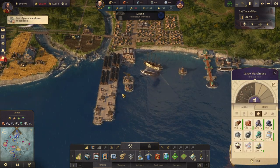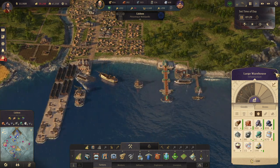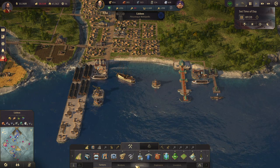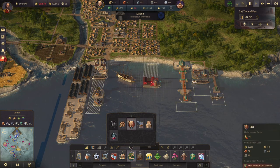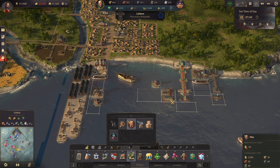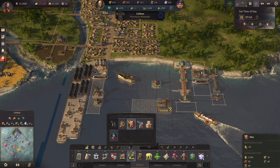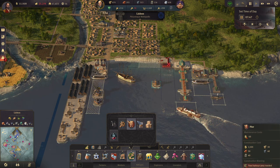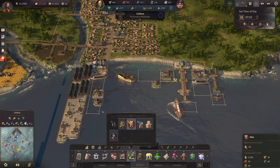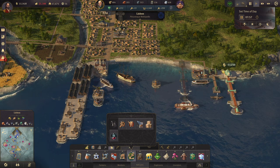Hmm, how do I want to do this? It's a good question. Let's see — artisans pier. I think I am having a little trouble with the game. I will have a pier, and let's move you over here.